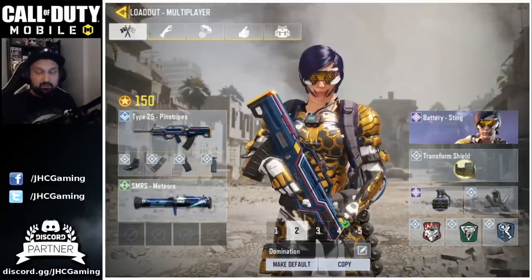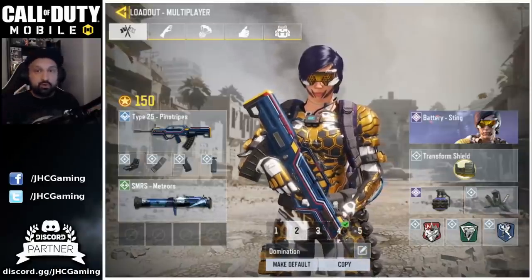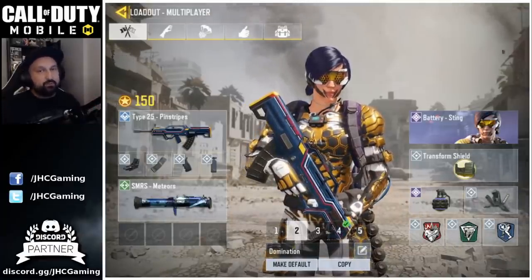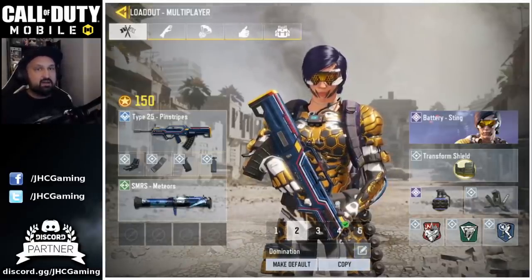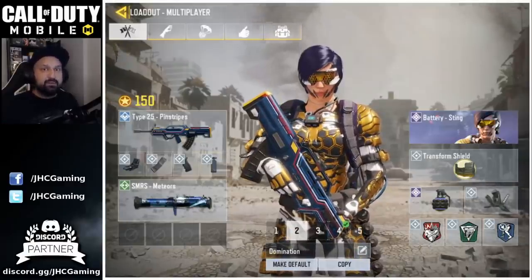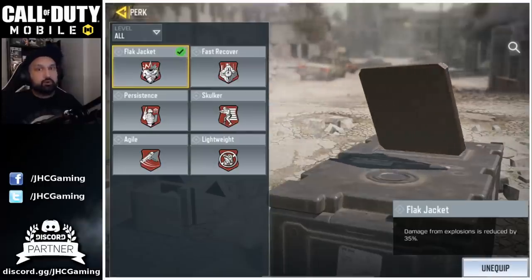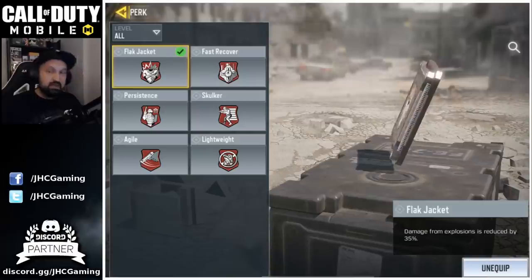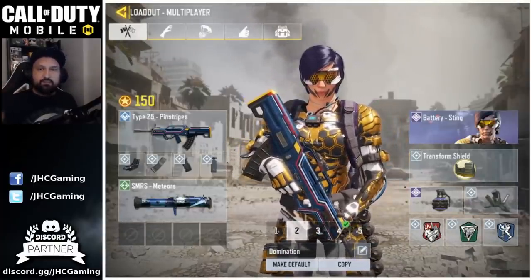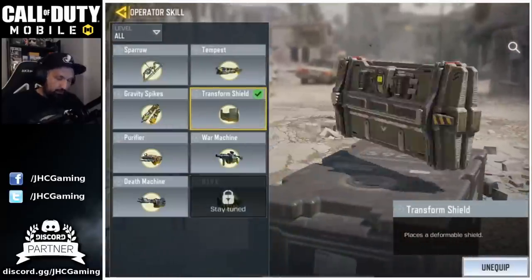Just ignore the weapons right now — use whatever you like. I don't suggest LMGs because the movement speed is a bit slow, and in domination you've gotta be ready to go from point to another or come back fast to defend. When you just died and they're on B, you want to be there ASAP, so I suggest better mobility weapons. That's why I like the Type 25 — it's a decent AR with pretty good mobility. SMRS is personal, but I like having it to take down UAVs ASAP; it really helps the team. For perks, I suggest Flak Jacket in domination — you're gonna see a lot of grenades when capturing points, and it'll save your life many times.